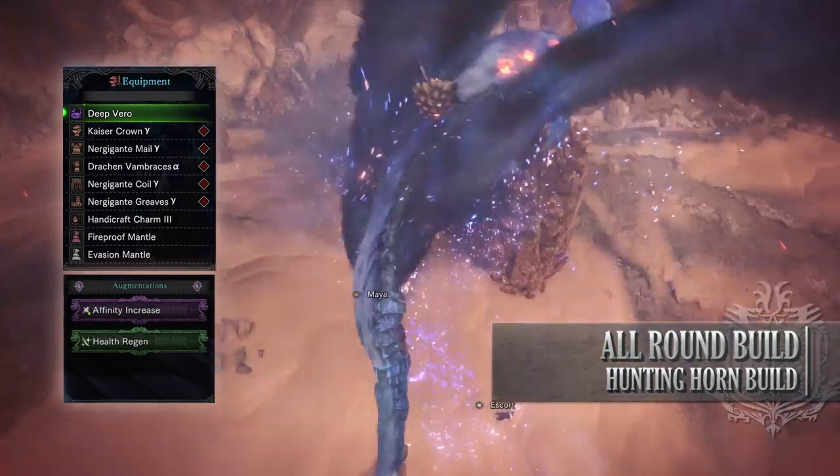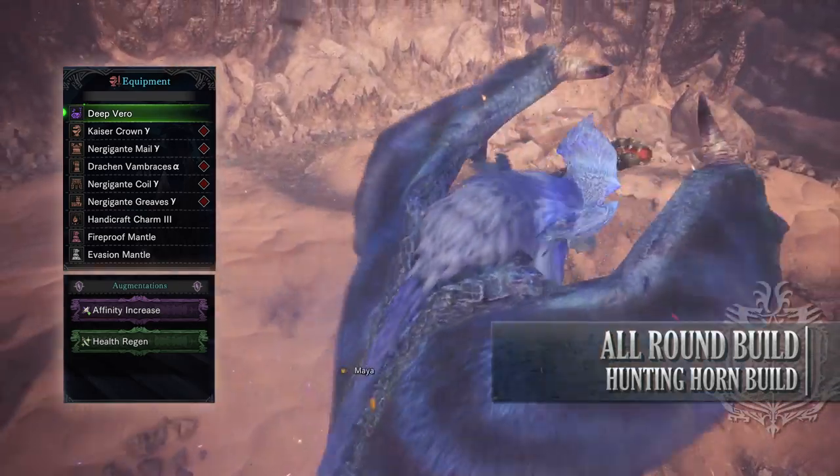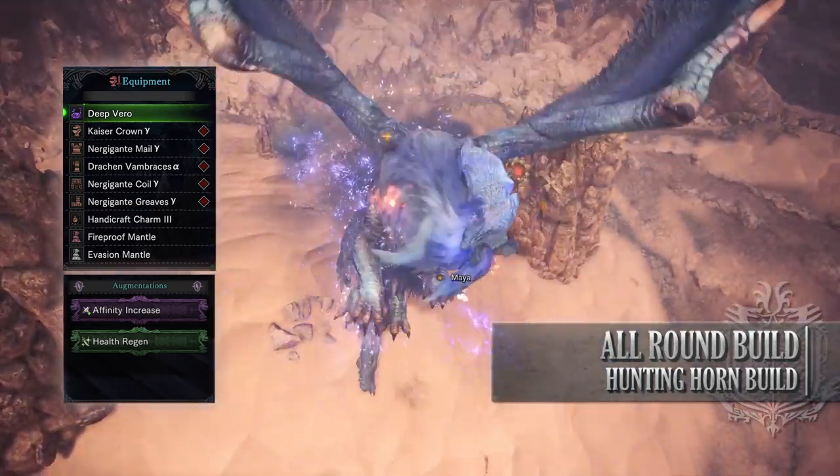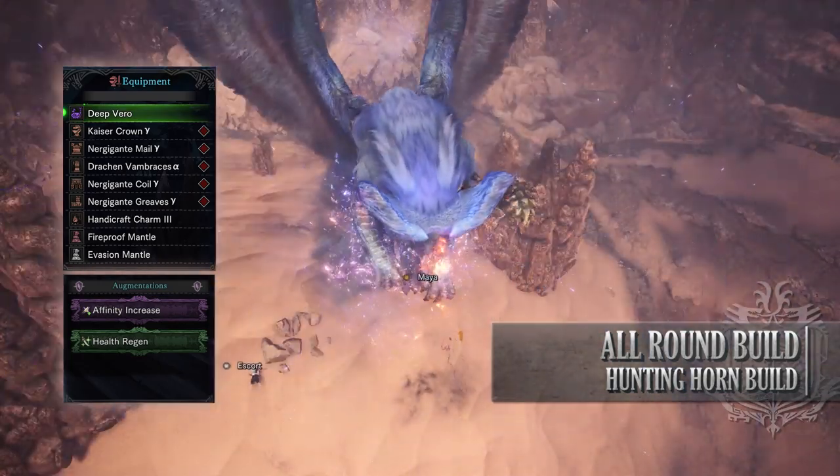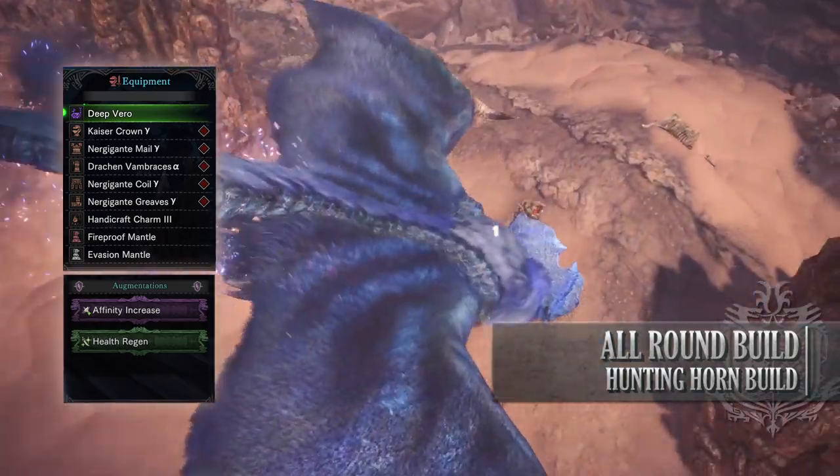So for this build you need the Kaiser Crown Gamma, the Nergigante Mail Gamma, the Drakon Vambraces Alpha, the Nergigante Coil Gamma and the Nergigante Greaves Gamma. I'm also using the Handicraft Charm 3 and for my weapon I'm using Deep Vero with an Affinity Increase Augmentation and a Health Regen Augmentation.